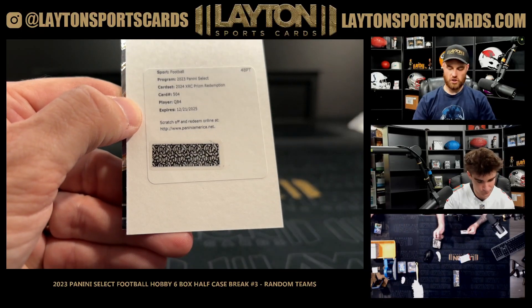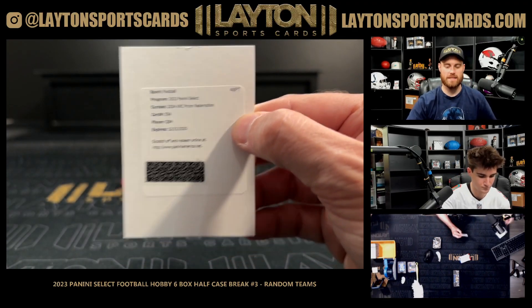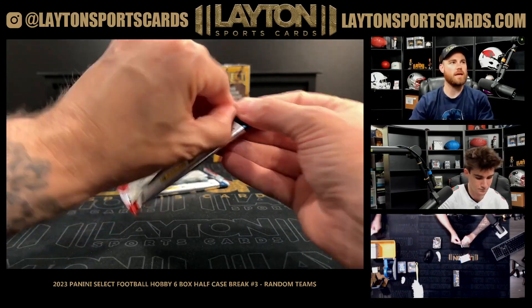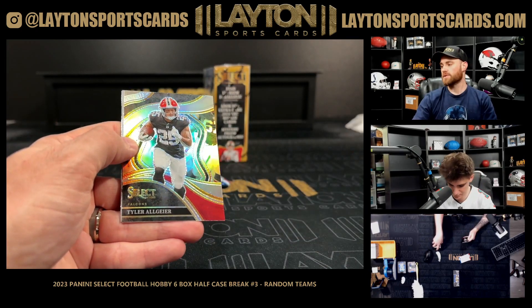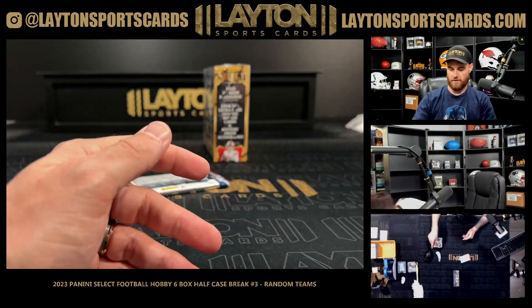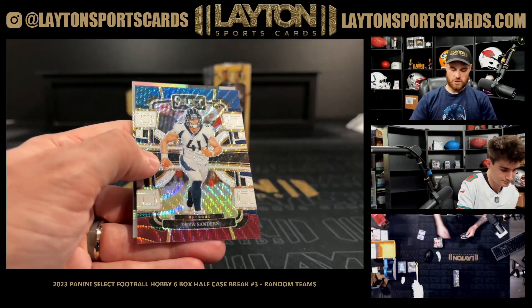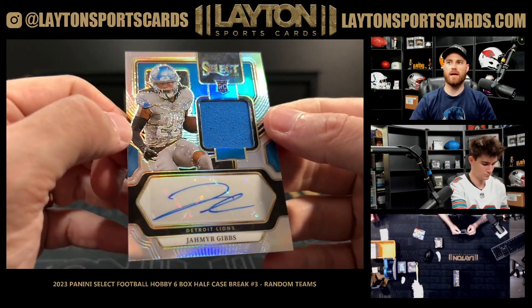XRC! QB4 — it's going to be Pennix for the Falcons! Dang — two QB XRCs in the same half case! He was the fourth quarterback drafted: Caleb, Jaden, May, Pennix, McCarthy — and Nix is in that order. Very nice with the Falcons — that's a mag too. The Brian Thomas cards are going for a few hundred bucks, yeah — almost all of them right now are mag worthy. Damn, congrats Atlanta! Silver T-Law, tricolor Sanders out of 259 for Denver, and a Gibbs rookie jersey auto going to the Lions out of 199. Very nice — Jameer Gibbs.